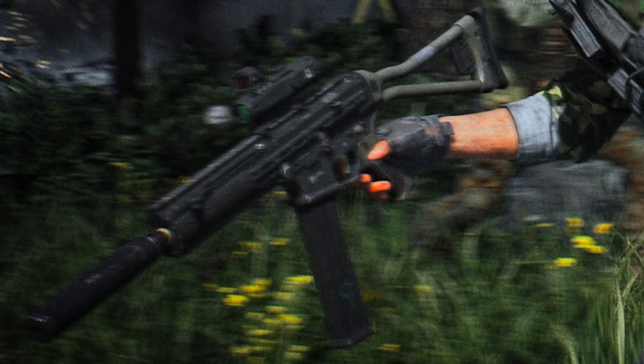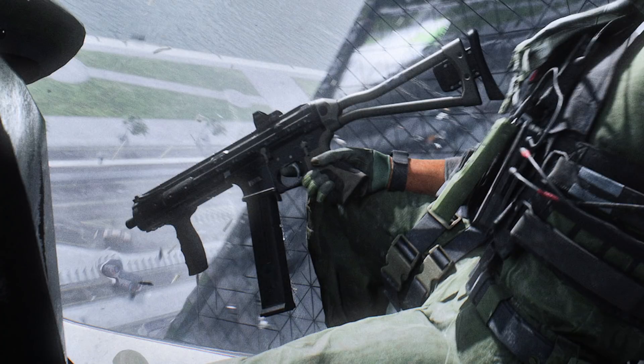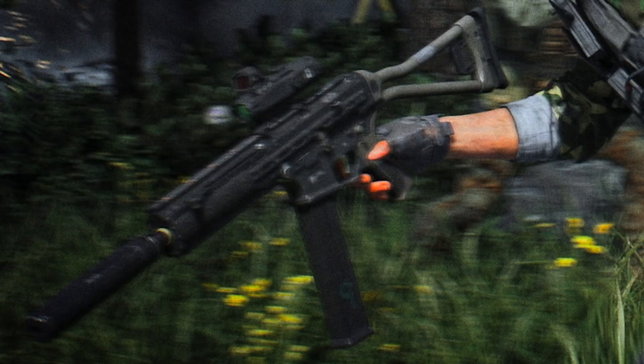Then we have the LWRC SMG-45, which I mistakenly said was the UMP in one of my previous videos — they do look kind of similar. It can be seen a couple of times in the trailer: once in the hands of an unknown specialist sporting a suppressor and a ranged optic on top, and then here we see it without the suppressor but with an added underbarrel grip. The weapon is chambered in .45 ACP, but spotted in the trailer on this version of the gun, you can see the magazine is marked with a number 9 — that might be referencing 9x19mm Parabellum, which this weapon can also be chambered for. This might be the first time we're seeing a weapon in Battlefield 2042 offering different ammunition types, which is a feature DICE did very briefly mention in the presentation I saw last week.